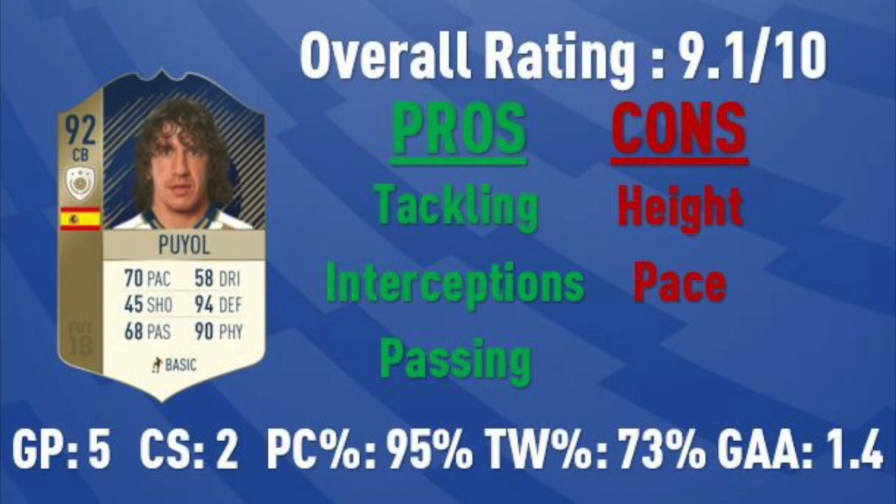I do like Puyol as a defensive option. He's a prime card and I'm going to try to focus on prime cards in upcoming reviews so you guys know whether you want to do the squad building challenges for those prime icons. His overall rating is 9.1 out of 10 — a pretty good rating. I only played 5 games: 2 clean sheets, 95% pass completion, 73% tackle success, and conceding 1 to 1.4 goals per game. These were played in the Daily Knockout Tournament against tougher opponents and even some God squads. I'm not sure exactly what it costs to complete his SBC, but probably around 500k to 600k — definitely a nice 92-rated card. As long as you pair him with a taller center back next to him, you'll be set.